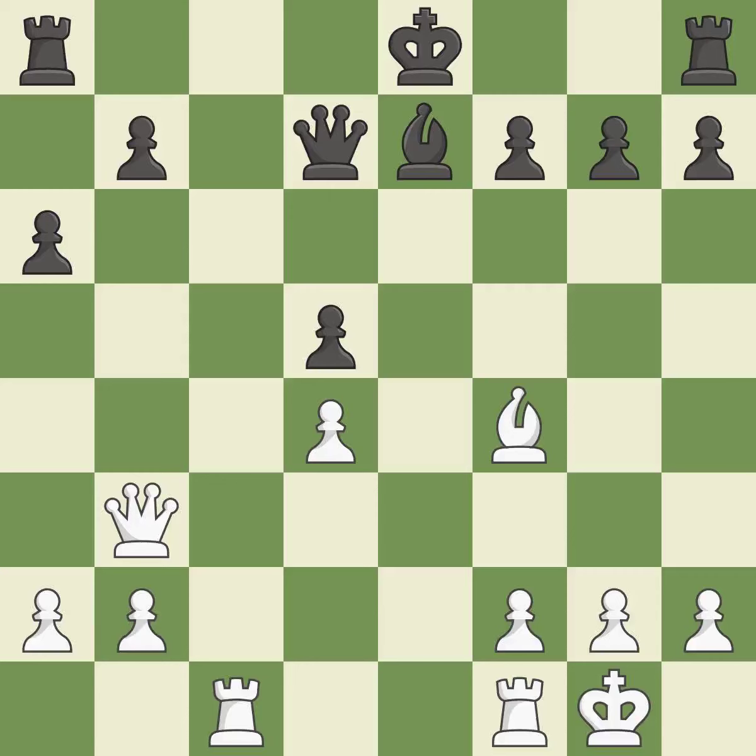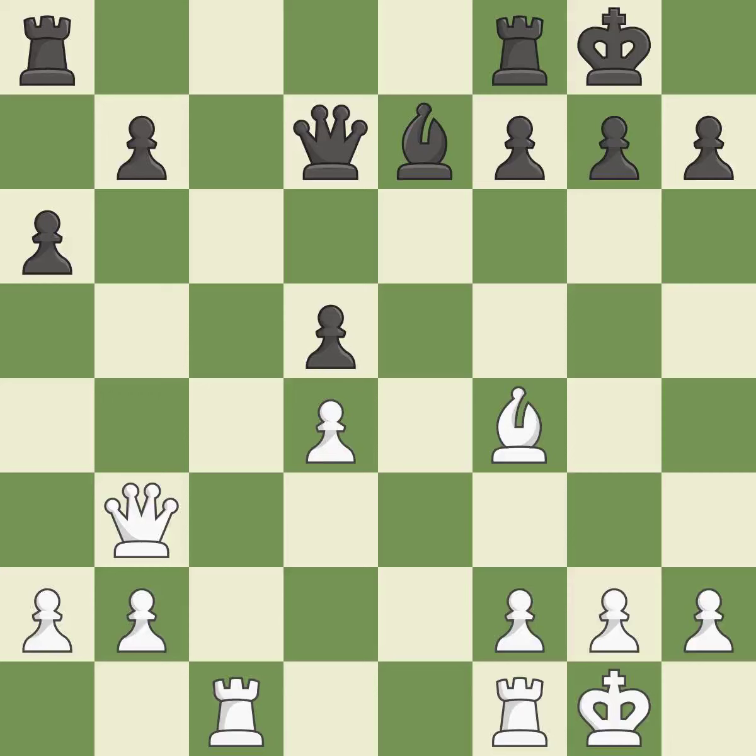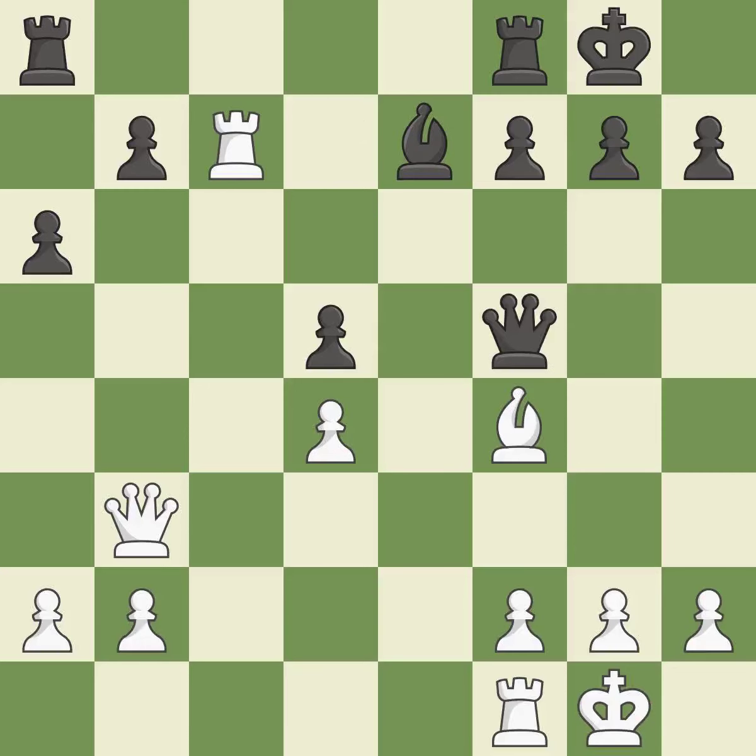This threatens to fork pieces — it is a great move. The rooks are linked by this, making it easier for them to work together in the future. This forks multiple pieces — this is the only move that works, a great move. When a bishop moves away from being attacked, this gains a tempo. This may succeed in winning a bishop — it is ideal.